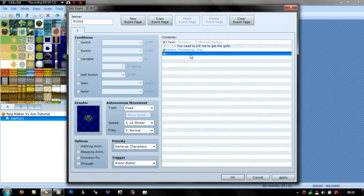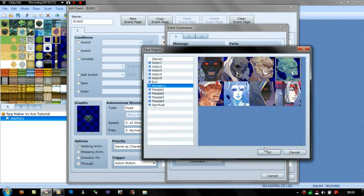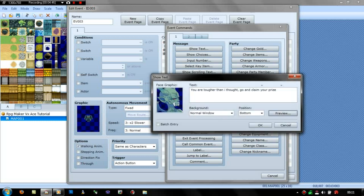And then when the imp is defeated, it should pop up with a message. I keep putting faces — I shouldn't. It takes a lot longer if you put faces everywhere. 'You are tougher than I thought.' You can check if text goes outside the box by going in preview — it shows 'you are tougher than I thought, go and collect.' Sweet.